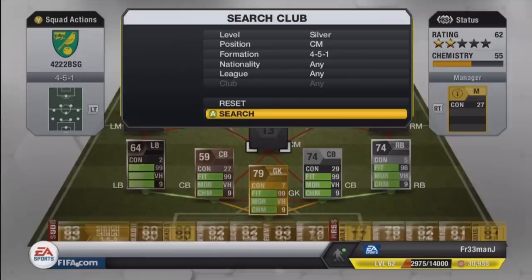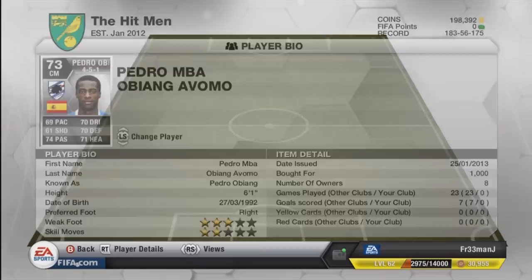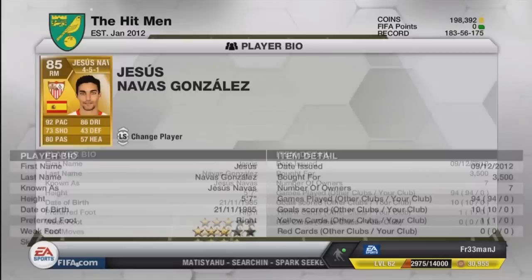You can see everyone has got nine chemistry — it is just a bug that you guys have probably seen in a lot of other YouTube squad builder videos. For center mid we have got Pedro, who plays in Serie A and is Spanish, giving him good chemistry links with the players around him. He is 6 foot 1 with 74 passing, 70 dribbling, 70 defending, and 71 heading — very solid stats for a 73-rated silver player.